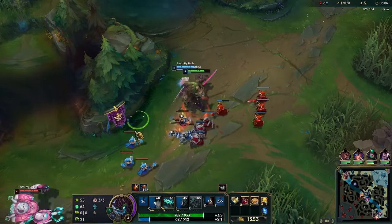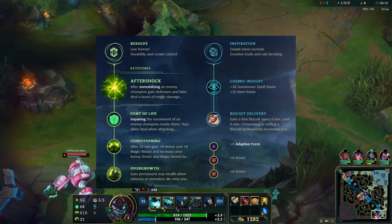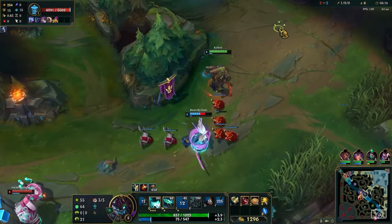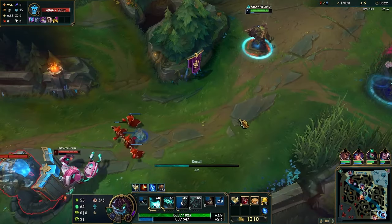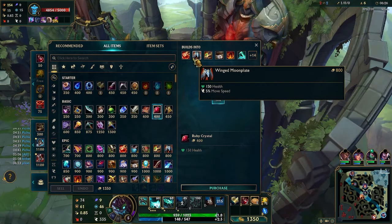The most ideal rune page is Aftershock, Font of Life, Conditioning, and Overgrowth with Cosmic Insight and Biscuits as your secondary tree. Boneplating is a complete bait of a rune and Second Wind will always heal more damage than Boneplating will ever block. If you're worried about poke and want to be healthy in lane, go Second Wind.